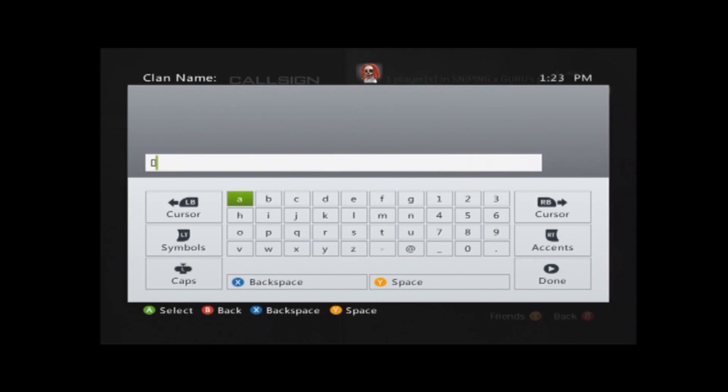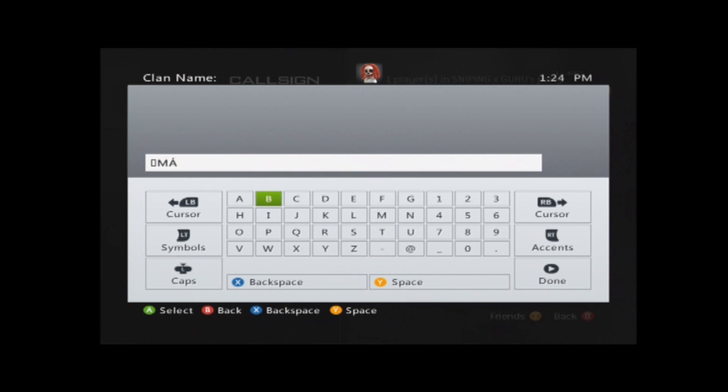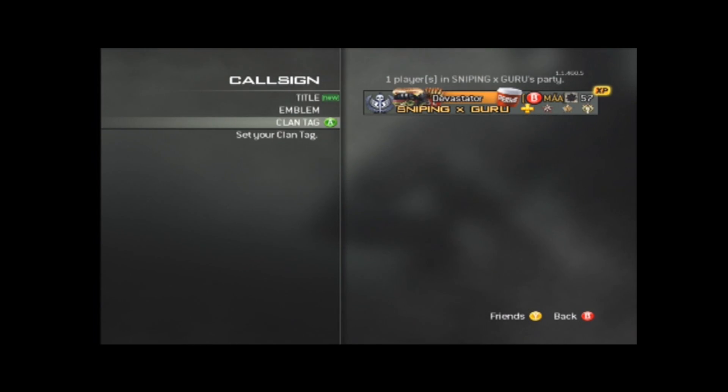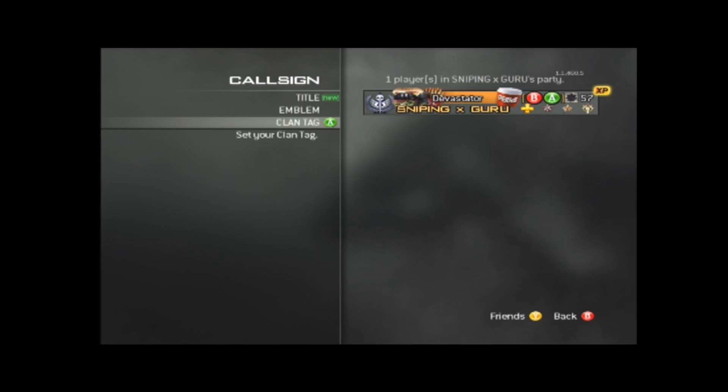Now you see this is B. So if I wanted to do another button up there, I would have to go back in and repeat all the steps — go to capital M, do the second A. Now you'd want to do a different one. A button equals A, so I'll just go with A. Then it wouldn't work at first, so you want to go back to clan tag, go over, delete the M, and then hit Done.